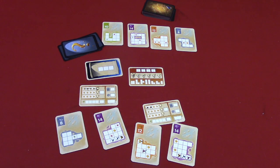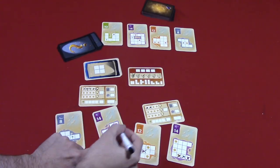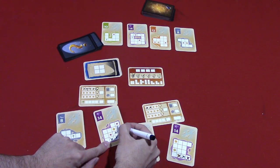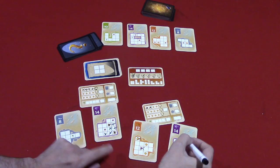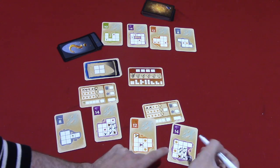After all players are done doing their marks, you'll flip over the next card and mark off something again. For example, if it shows a four-block shape, one player might mark off those four — getting a coin — and another player might mark off their own arrangement of four.